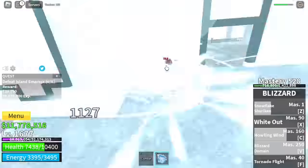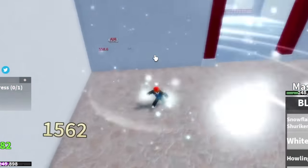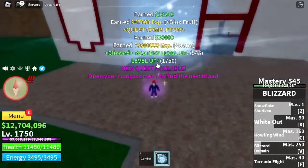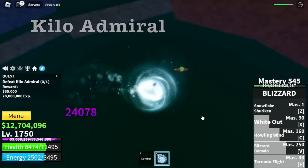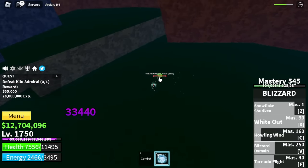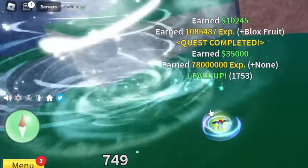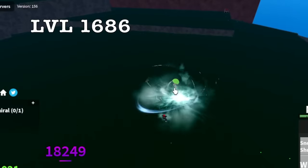Back to grinding — Wall Strat. Target level: server hop to 1750. After this, next island: Grade 3. Target is Kilo Admiral. To be honest, this boss is kinda tanky, but very easy to defeat because he has limited attacks — not like the mobs around this island, they're kinda strong. Target level is 1686.